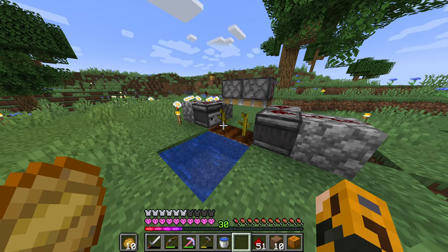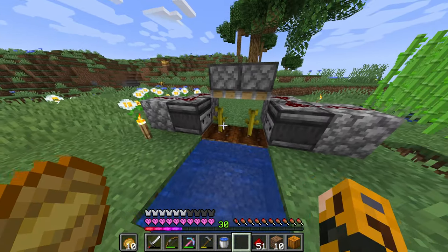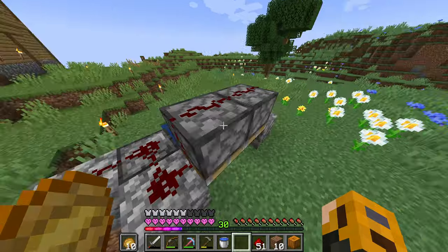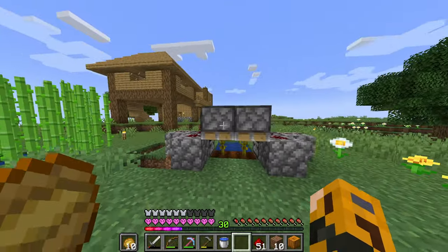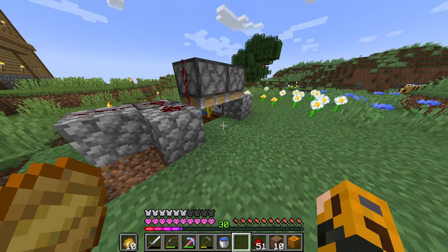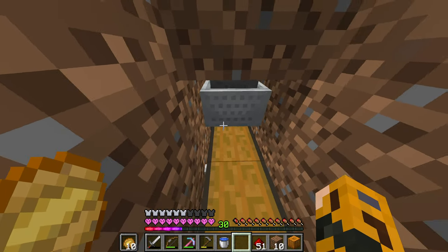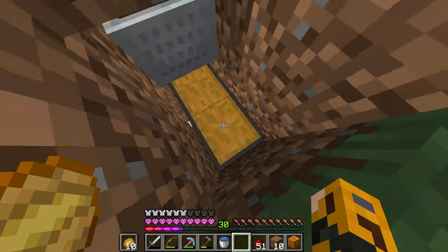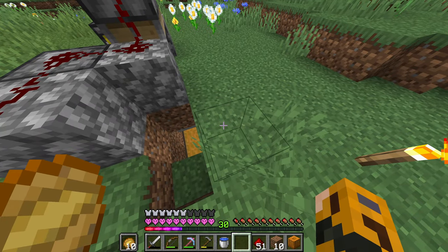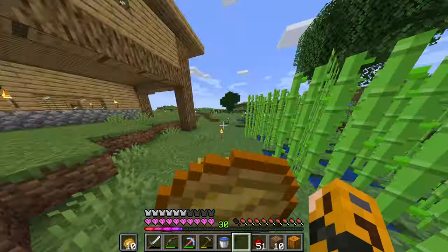I think I've made an automatic pumpkin farm. Here's the idea: the observers detect when a pumpkin stem grows a pumpkin and trigger the pistons, which shove the pumpkins into these minecart hoppers, then down through regular hoppers into this chest. Hopefully it works out well and we can use all those pumpkins for more emeralds.